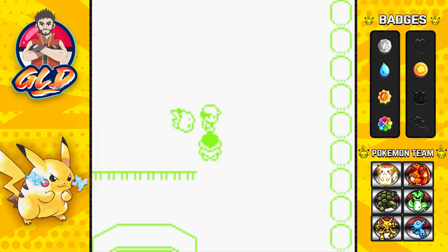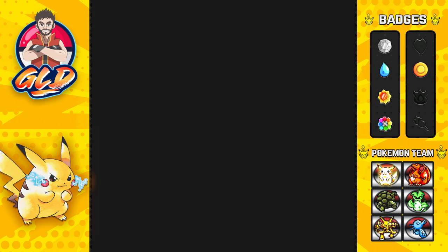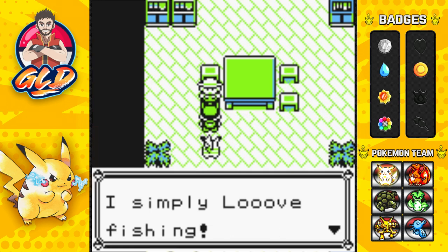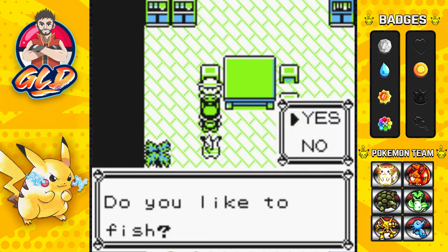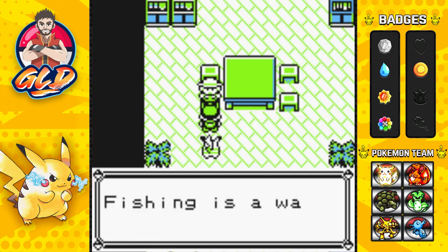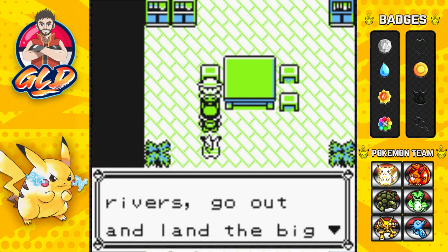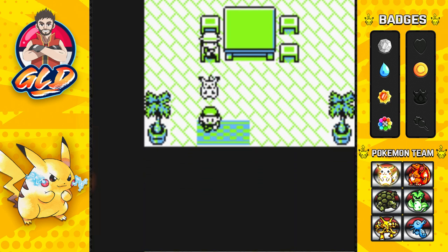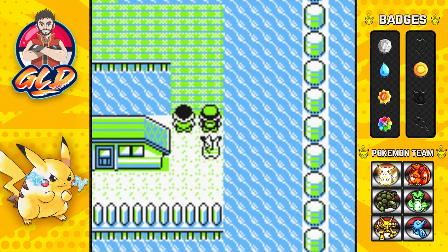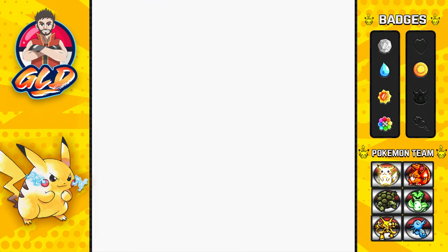That's probably the only battle here. We're going to go into this house and talk to the Fishing Guru's brother — he loves fishing. He loves our style and gives us a Super Rod, which will help us catch much better Pokémon than a Good Rod or Old Rod would.